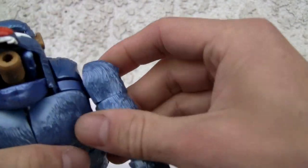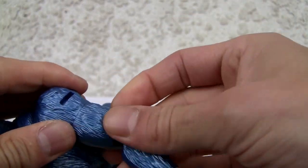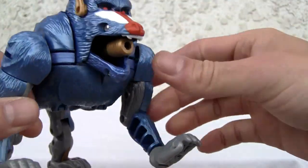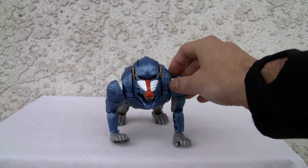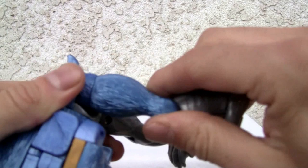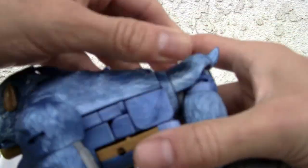Articulation — shoulder joint, bicep swivel. This is mainly for the robot mode so you can get him into poses. If he wants to hunch down, he can. Same thing with the leg — waist swivel. My concern is this alt mode — tank mode or whatever this thing is. Let's see if I can transform this bad boy into its alt mode.